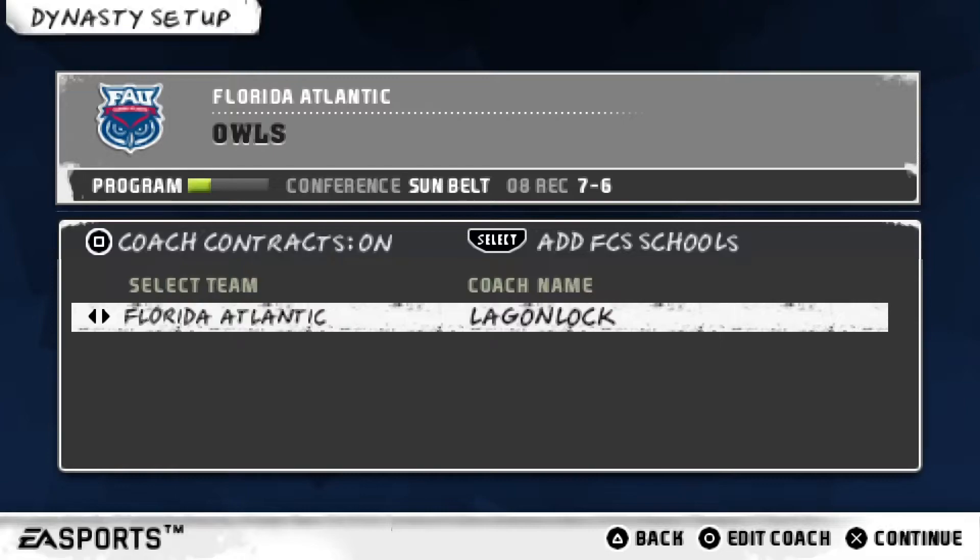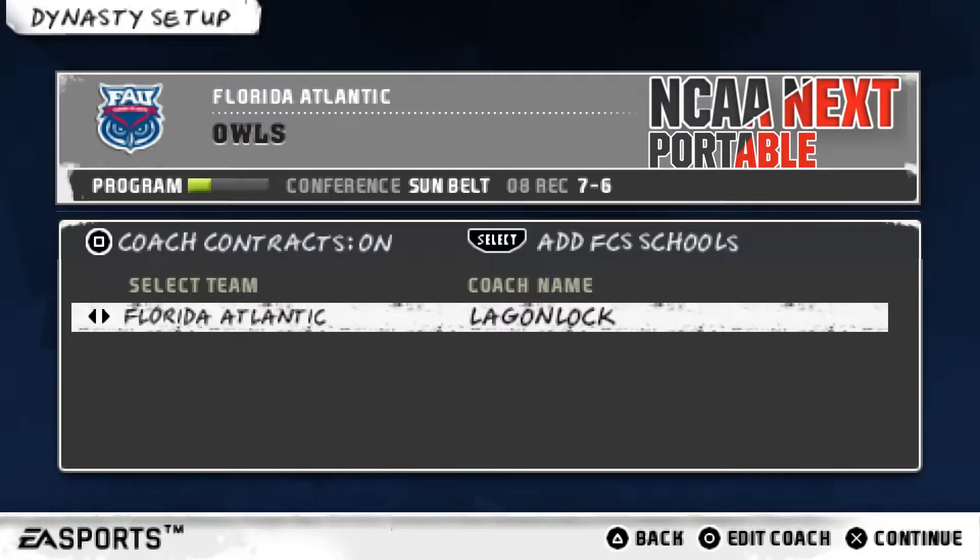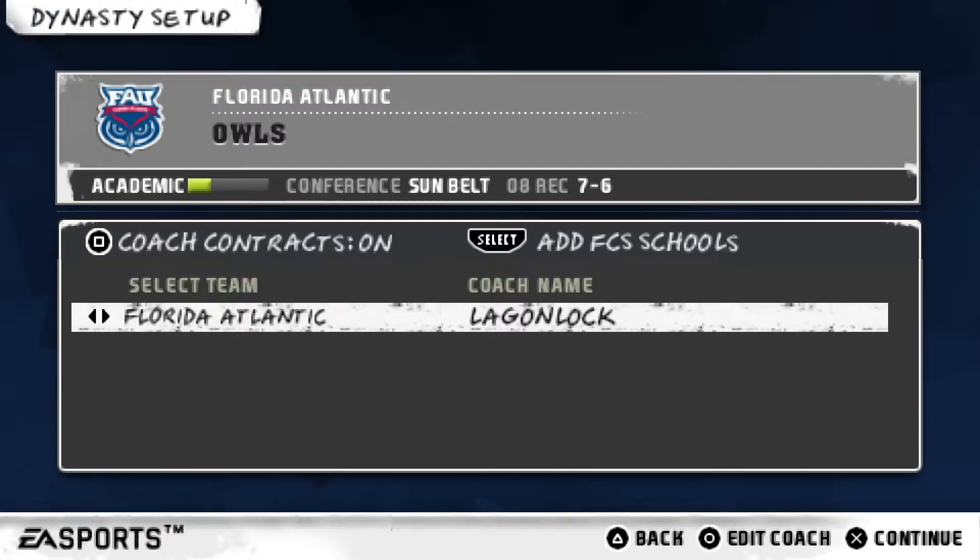But there has been a mod added to NCAA 10 for the PSP. The name of this mod is NCAA Next Portable, which is a direct port of NCAA 06 Next for the PS2. In this mod we have UI changes, updated uniforms, the 2021 rosters, and we also have Coastal. Coastal is now in the game. Thank you Sean Customs for porting this mod — this is giving me a reason to jump back into NCAA 10 for the PSP.